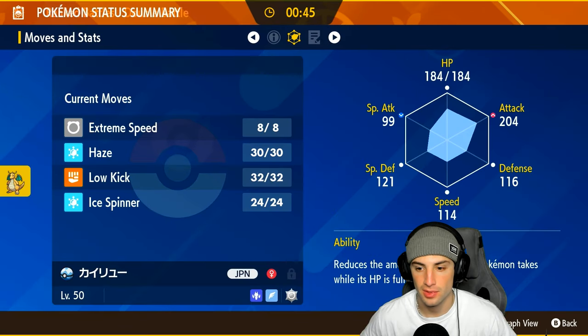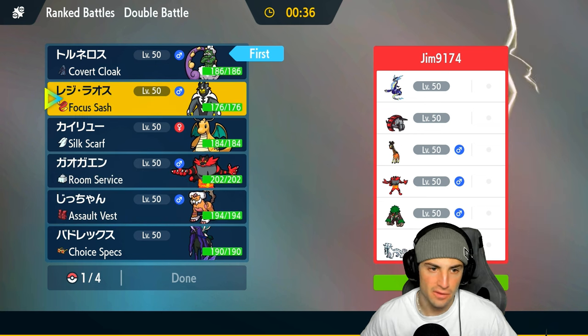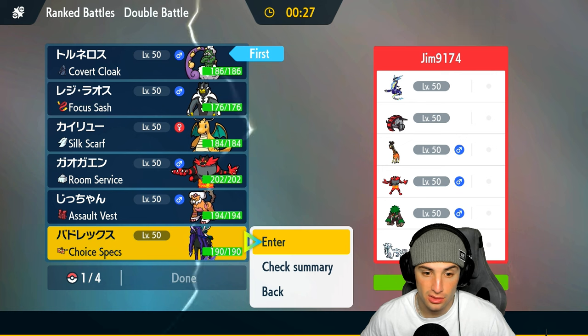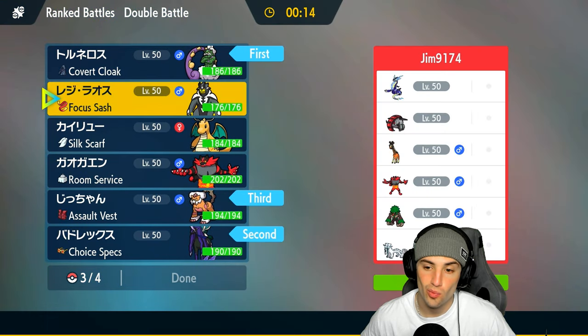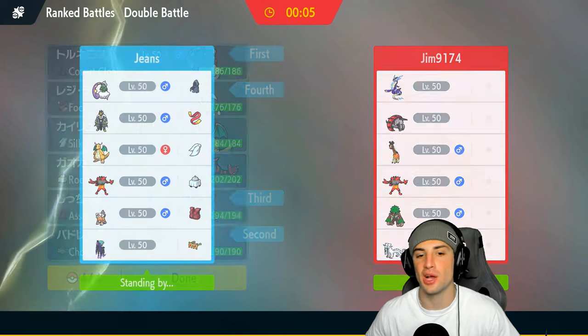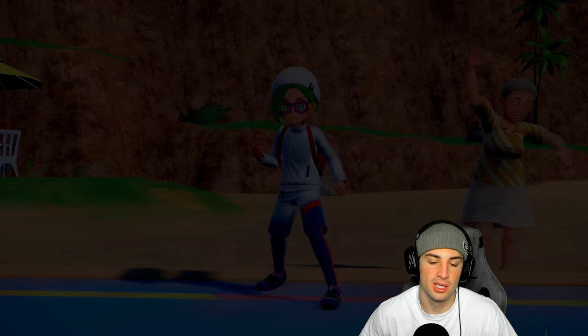Dragonite has Multiscale which kind of sucks — I would have loved Inner Focus. I definitely want Tornadus for speed control, definitely want Calyrex. Maybe I lead Calyrex; I can't be faked out with both of them. I'll bring Landorus and then either Urshifu or Dragonite with Focus Sash. I'm going to go with Focus Sash as much as I want Ice Spinner on Dragonite; I just feel like we can play through terrain and beat them with sheer offensive power, getting off tailwind so my Pokemon can outspeed.